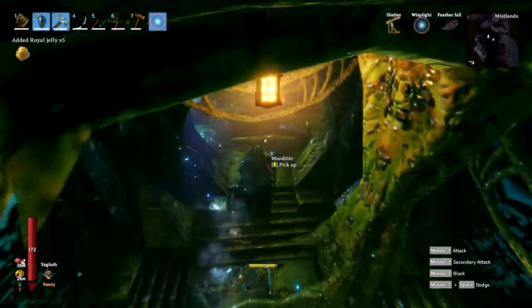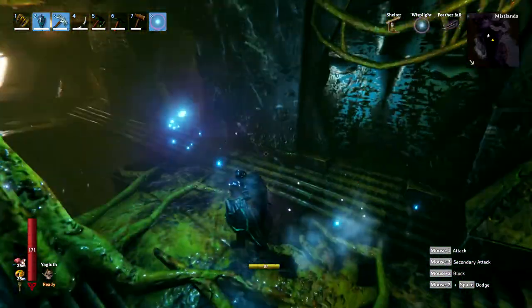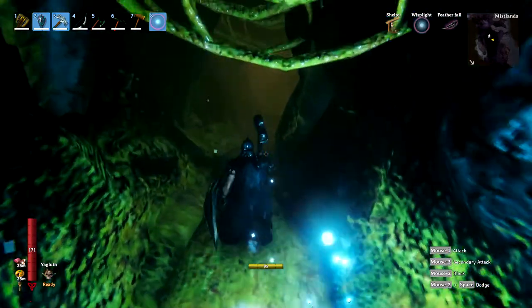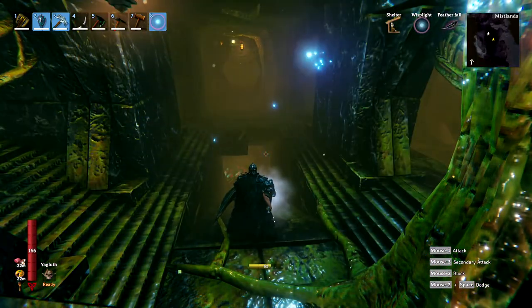A good way to bust open the seeker broods is with a pickaxe. Frostner works quite well on seekers also, just so you guys know. Take the core back to your building station and build away.